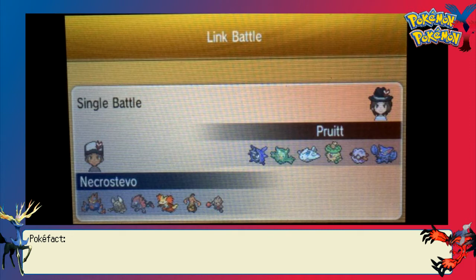I have Zoroark, which I only bred recently because I really wanted to try out Sucker Punch on Zoroark — I never got a chance to do it before. I had the regular special attacking one, but what I wanted to try out was a mixed attacker. So I have Hidden Power Ice, U-Turn, and Sucker Punch. Very versatile.